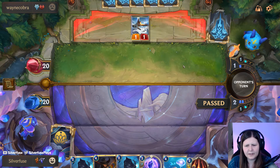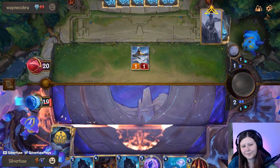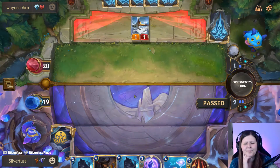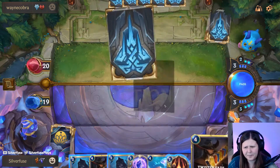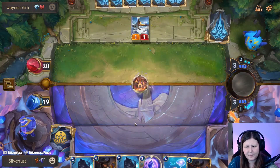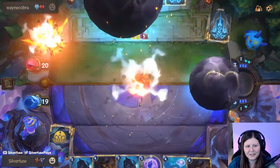I'll see if they attack here or not — there it goes. I'll open up with a Make It Rain and play the Shade Stalker here; not much other choice. The activator is just too important. Twisted Fate or Zap is pretty good next turn.